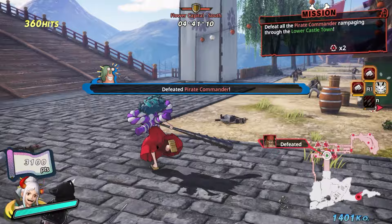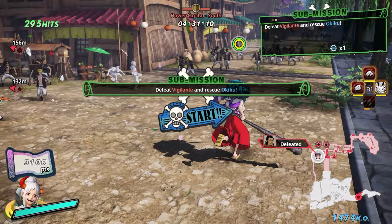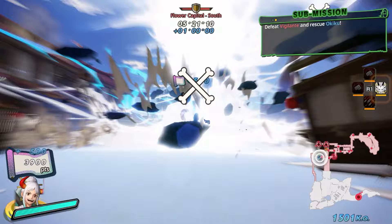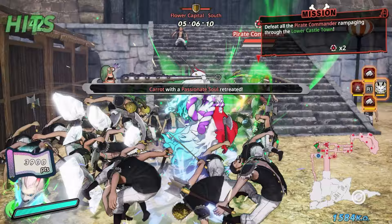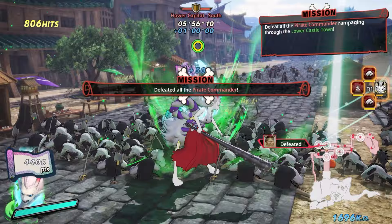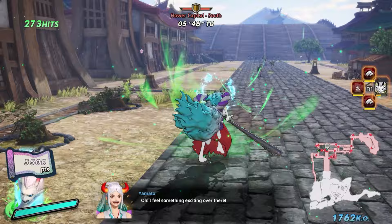The next mission is - if you go over here you find Okiku getting attacked, and you just defeat the enemy attacking Okiku. That's pretty much it. Then the last mission in this first section is just the standard - beat the pirate commanders here to progress the actual story. If you want to aim for a high score, pick up the treasure chests.